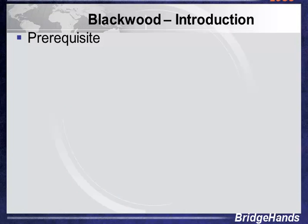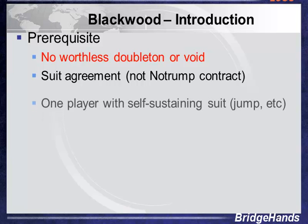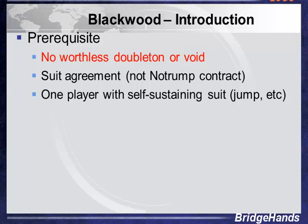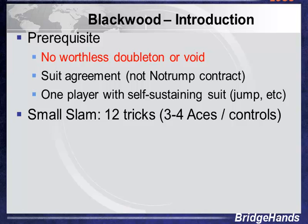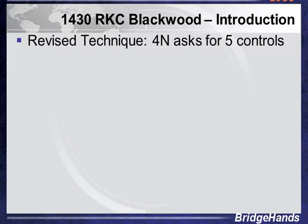For an introduction to the prerequisites: as with any Blackwood, no worthless doubletons or voids, we want suit agreement, and we're not playing a No-Trump contract. One player with a self-sustaining suit is fine. Requirements: 12 tricks for a small slam, 33 or more distribution points. For a Grand Slam, all 13 tricks, requiring all 4 aces and hopefully all 4 kings — sometimes 3 kings is enough with adequate distribution — and we like 37 or more distribution points.